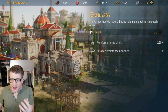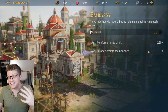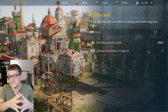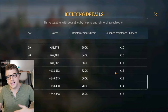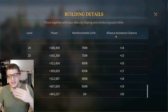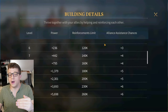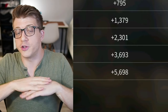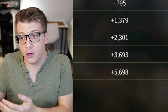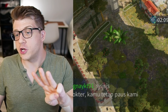The second most important building to upgrade is your Embassy. At higher levels, your Embassy gives you more alliance assistance chances, which decreases the building time on any given building for free. The higher your Embassy level, the more times your alliance can help you, meaning you'll complete building upgrades faster. As soon as you upgrade your Town Center, the next thing you should do is upgrade your Embassy so that all subsequent upgrades at that Town Center level get an additional help chance.